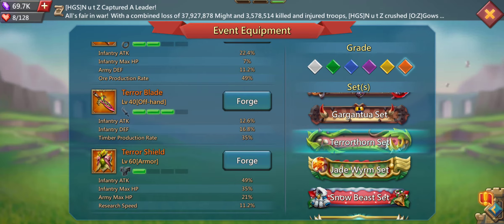Last but not least, the Terror Shield is very nice. It increases your research speed by 11.2% and is the strongest armor in terms of research speed, so it's a must-have. It also increases infantry attack by almost 50%, infantry max HP by 35%, and your whole army max HP.